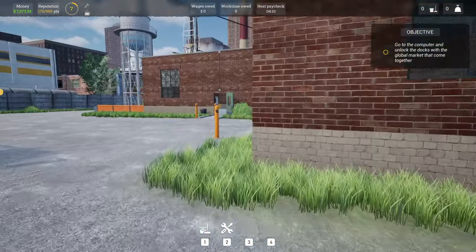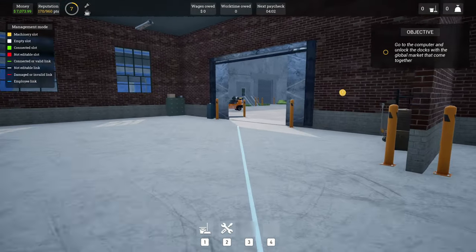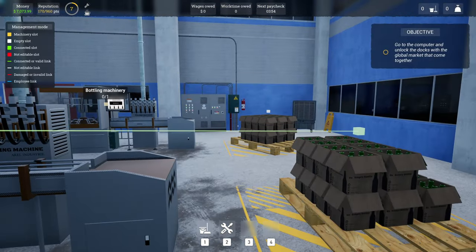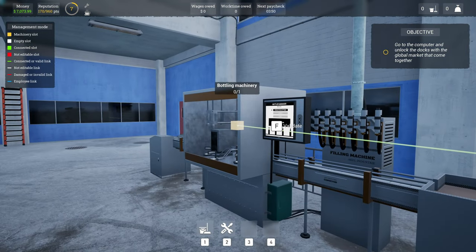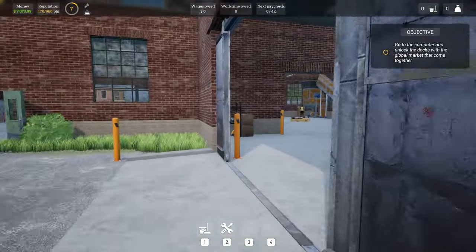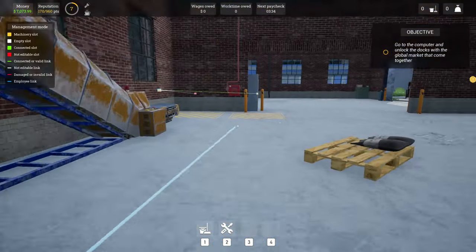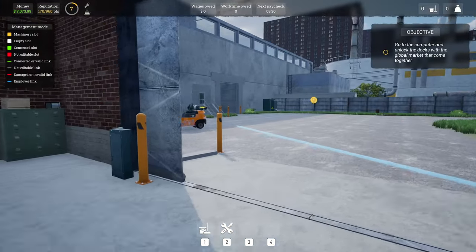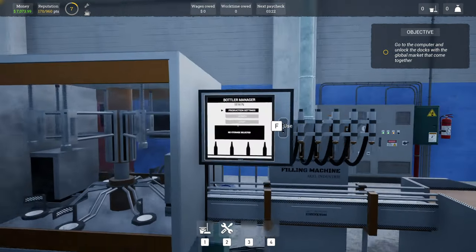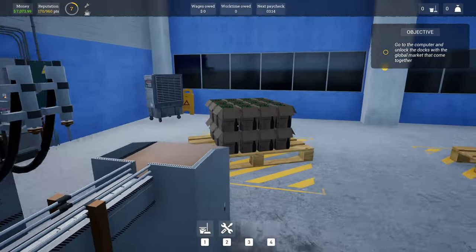Let's go grab our employees so they can start doing stuff for us, because we want to bottle all of the beer. Validate, new link, place that there — let's grab our second employee because he's also just standing there doing nothing looking pretty. We need our employees to work and make us money. Go to production, validate, and bottle — there we go.